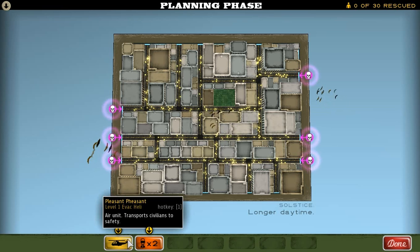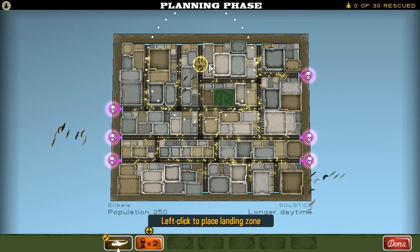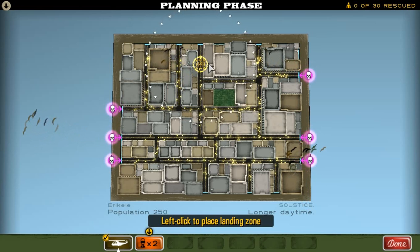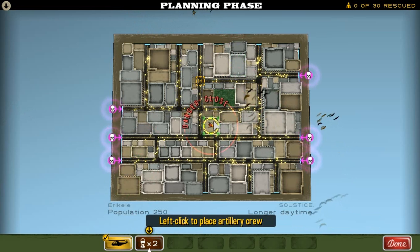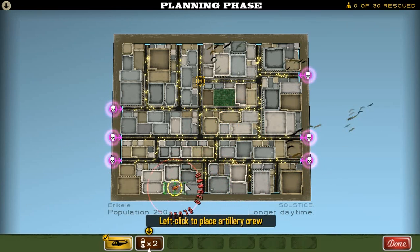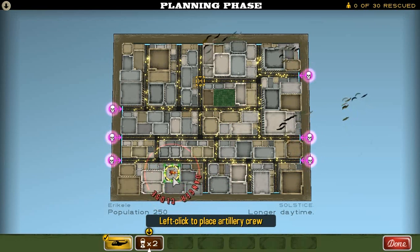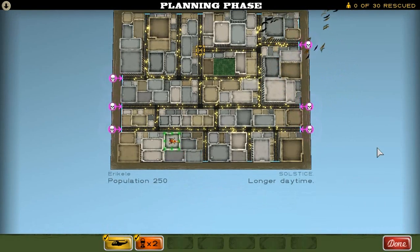We've got to rescue 30 and the population is 250, so we've got to get about one-eighth of the population. What we're going to do is place an evacuation helicopter, and generally you want to place this as far away from the zombies as you can, but still pick a spot where a lot of people can get to it before they get chased down and eaten. This level has actually proven to be kind of a challenge for me in the past. All I have is this artillery strike because we're so early in the game, so let's just place it here. Things that you want to shoot need to be outside of this red circle, because if you shoot there you have the risk of damaging yourself.